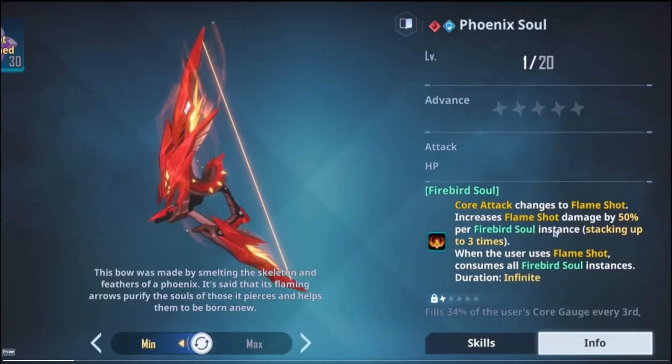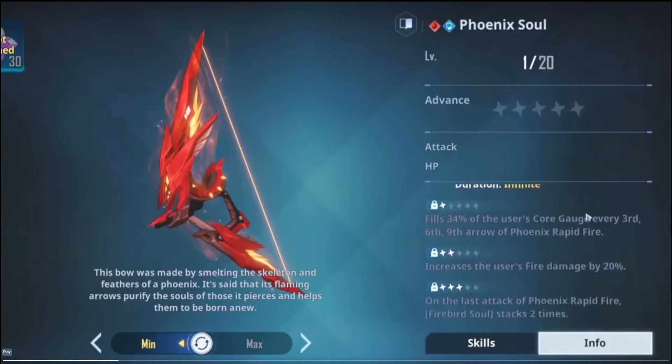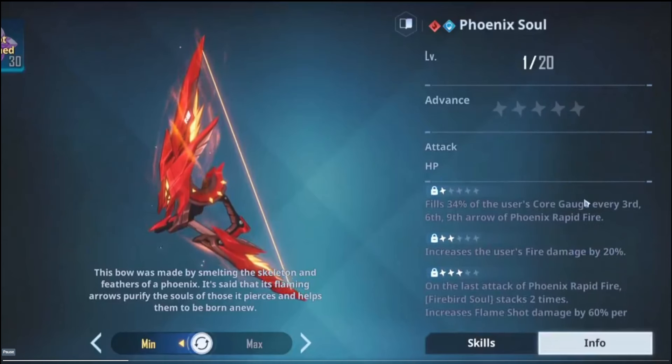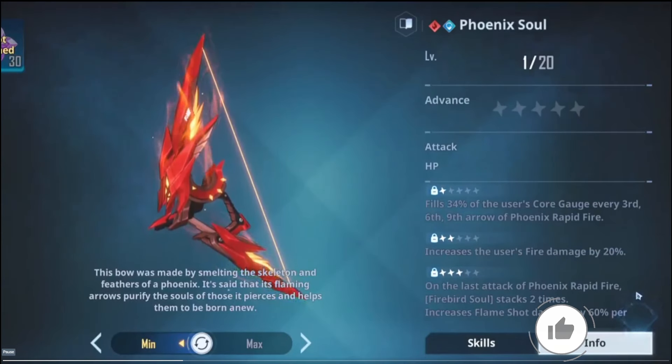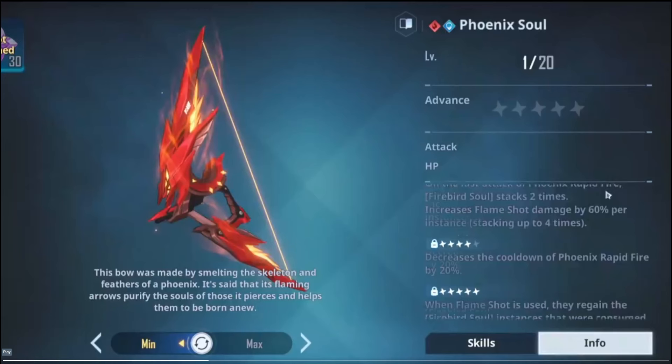When the user uses Flame Shot, it consumes all Firebird Soul instances. In terms of damage, we'll take that. This now opens up the Solid Foundation set for Jimoo, which is going to be interesting if we choose to cater to that. Going into dupes: it fills 34% of the user's core gauge every third, sixth, and ninth arrow of Phoenix Rapid Fire. It also increases fire damage by 20% on the last attack, with Firebird Soul stacking two times on the last attack.